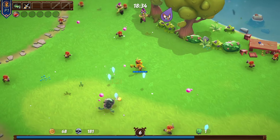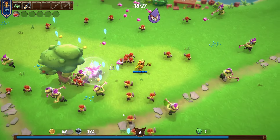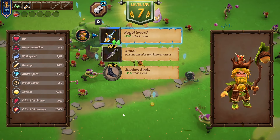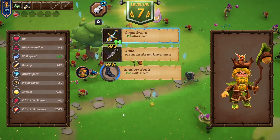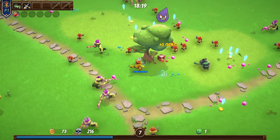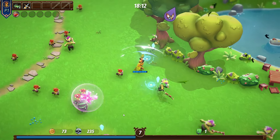I did let the devs know — whether or not they act on it is another story — but I said to them it would be nice if the melee attacks were auto-aim as well. I don't really like front-facing attacks in games; I don't see the point in the genre. I'm going to take the boots, and if we get kunai we'll go for the Royal Sword first. We can do a triple evolution, but it's easier if we just focus on what we have in front of us first.